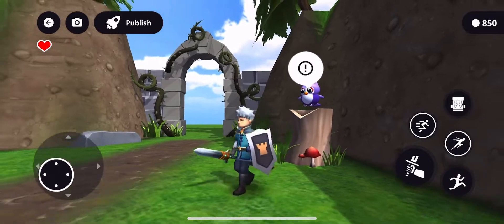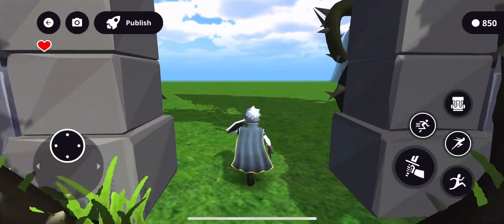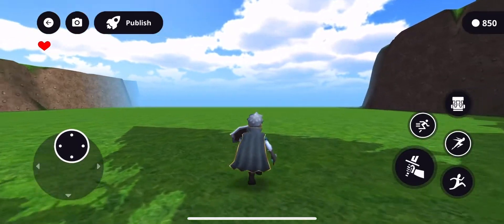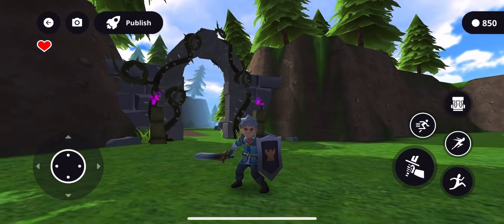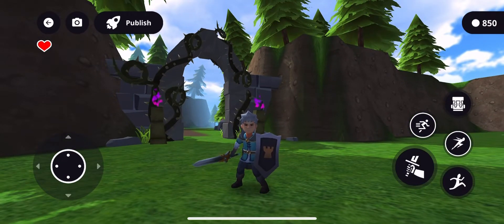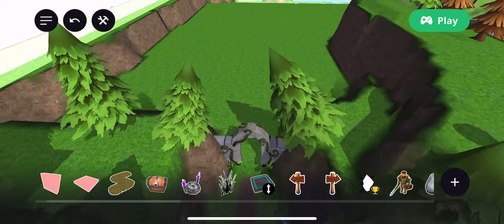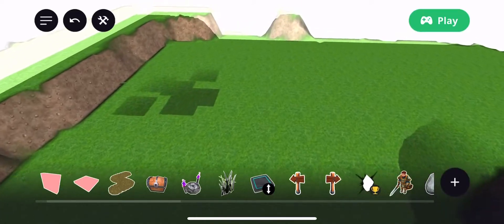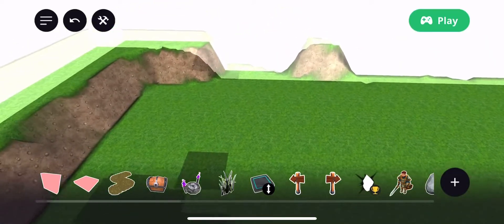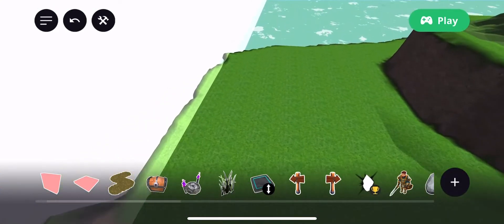So we're finally leaving the forest, and this next area will be wide open because you've just spent the last 10-15 minutes running through a linear corridor. Now we're going to have a wide open space to explore, and I plan on having a town over here in the corner with people to interact with. I also think I'm going to have up to two followers to help you in your journey and make things more interesting.